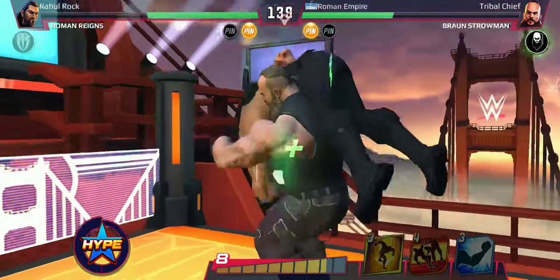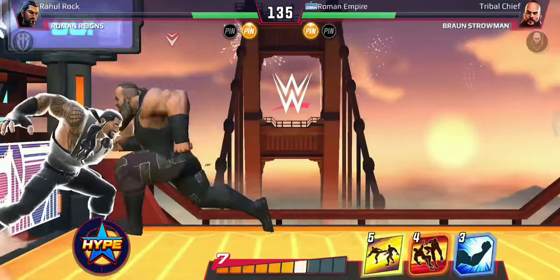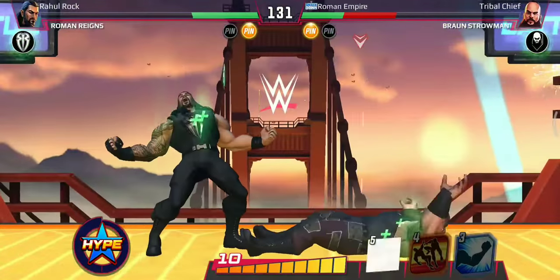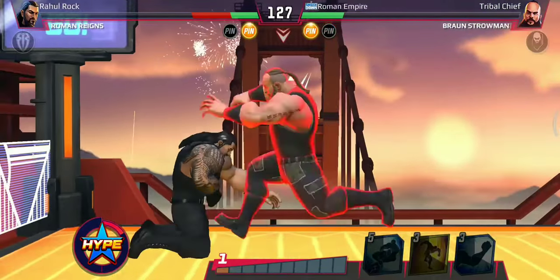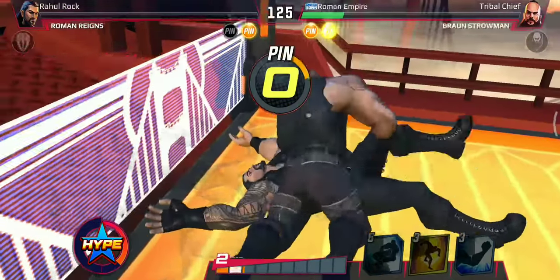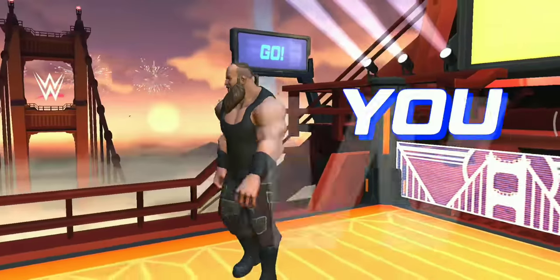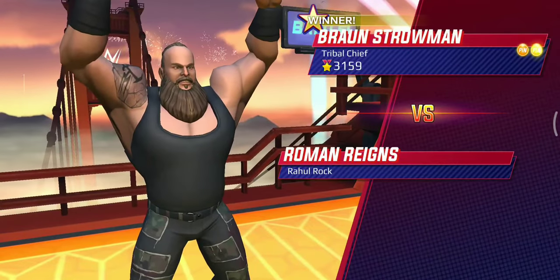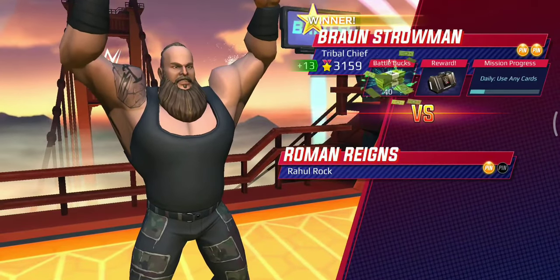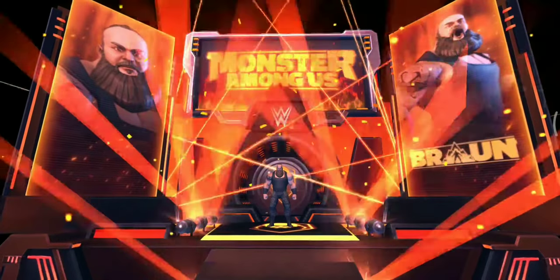Running powerslam! We have a glimmer of hope that we can win this round. I made the mistake of using the curb stomp again — I'm so used to it. Let's use the roundhouse punches. Running knee — yes, we have won our first game! That too with a rare superstar against a legendary superstar. I never imagined we could win this fight, since our Braun Strowman is not upgraded at all. That's a nice win, and the animations for Braun Strowman are quite cool.